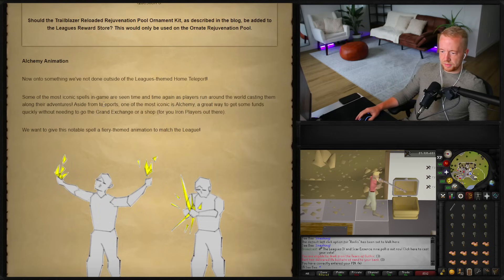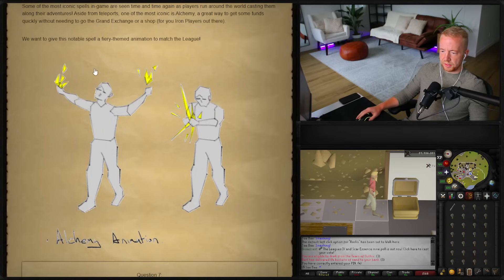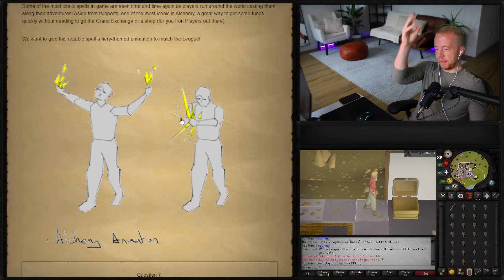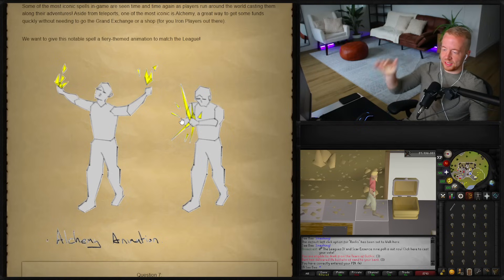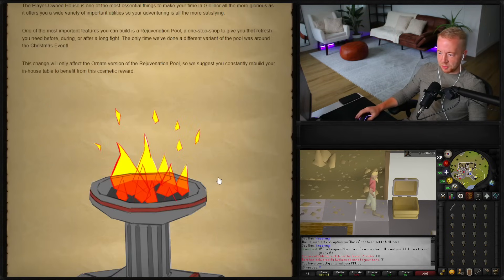Alchemy Animation: some of the most iconic spells in game are seen time and time again. Aside from teleports, one of the most iconic is alchemy — a great way to get funds quickly without going to the Grand Exchange, great for iron players. They want to give this notable spell a fiery themed animation to match the league. They should have made it a little more orange — it just looks like the typical one. A little flame with some smoke would be cool.